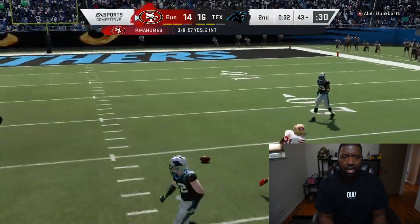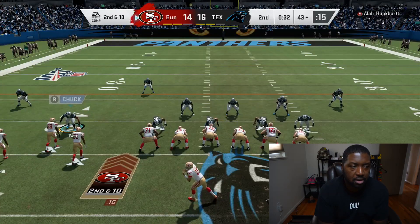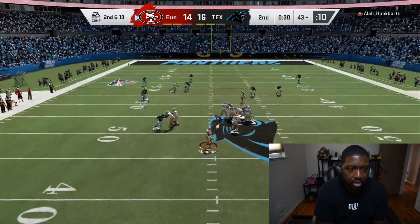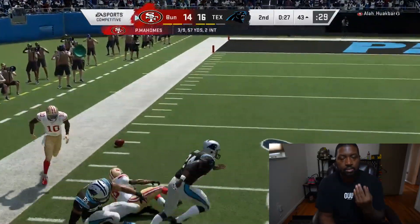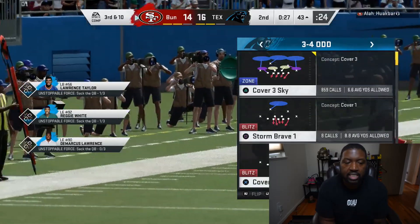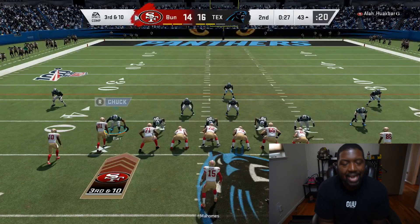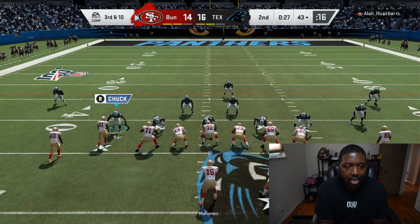He threw the ball right in the coverage - that's a pick. Get your corner out of there. I'm facing the quarterback. Don't affect my play because you want him not to get a pick. That's two picks he threw and now he's about to throw a touchdown pass - because this game is ridiculous.